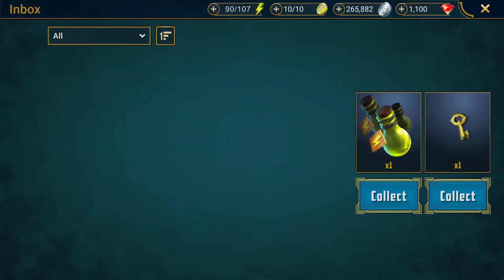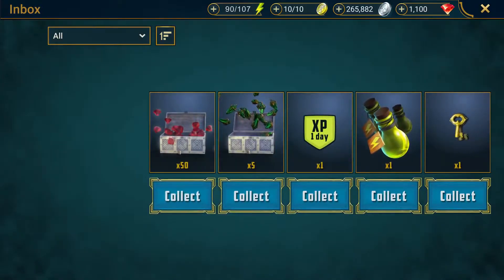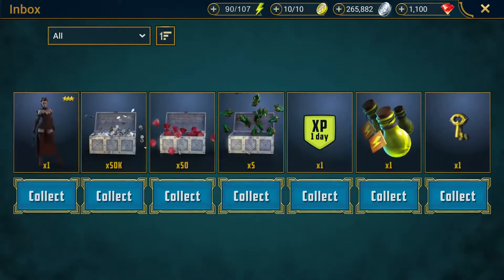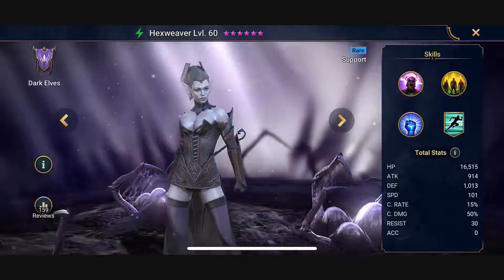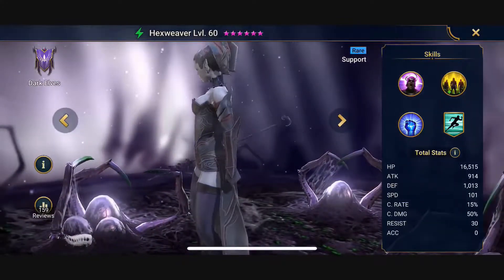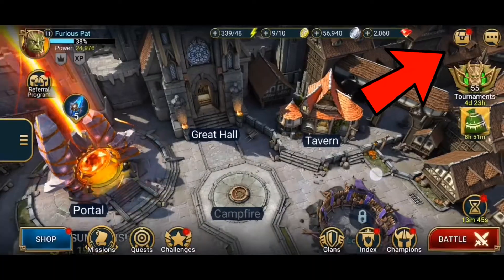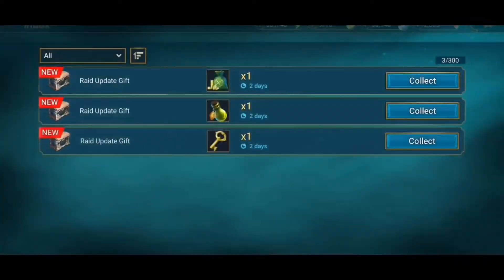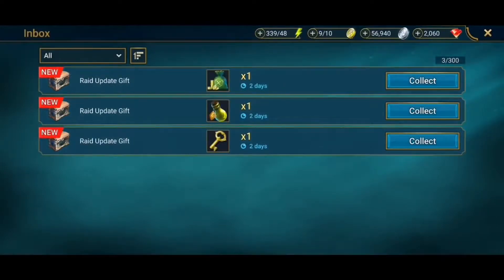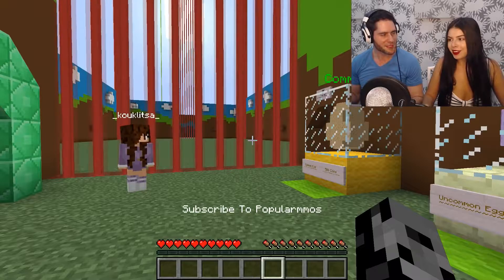Guys, definitely check out Raid Shadow Legends down below. If you use my link right now you actually start with a bunch of cool stuff — extra silver, gems, mystery shards, energy refill, a one-day experience boost, a brass key, and you'll start off with an awesome champion called the Hex Weaver. Your extra rewards will be in your inbox and they stay there for 30 days. Now we're going to jump into our regular video.